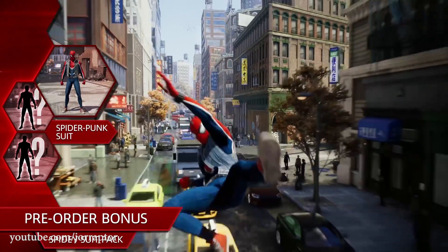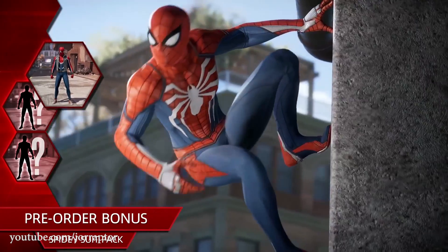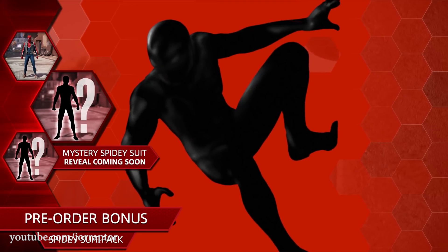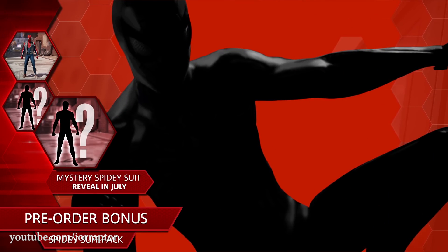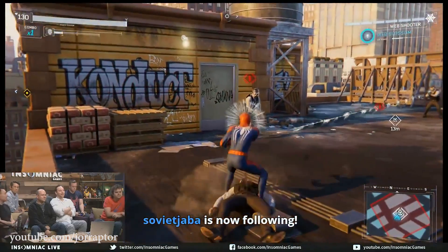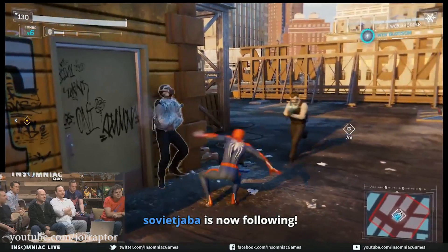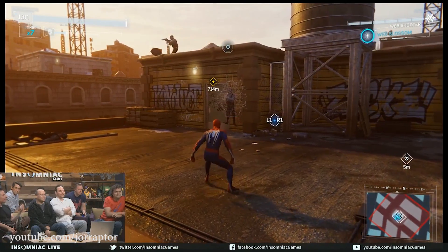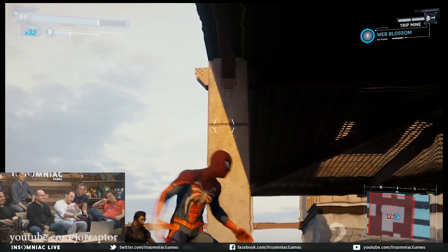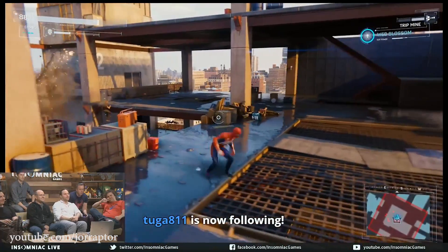Unlocking suits also depends on your level. For example, at level 5 you unlock some new suits, then at level 10 and level 15. If you pre-order the game, the punker suit, the Iron Spider, and a suit that is still unknown will be available from the start. You also need XP to level up, which unlocks new abilities, and in combination with gadgets that should make the combat feel really varied as you play more.